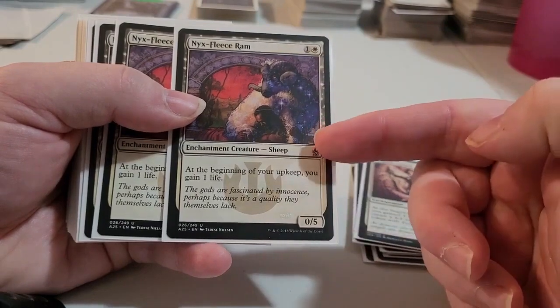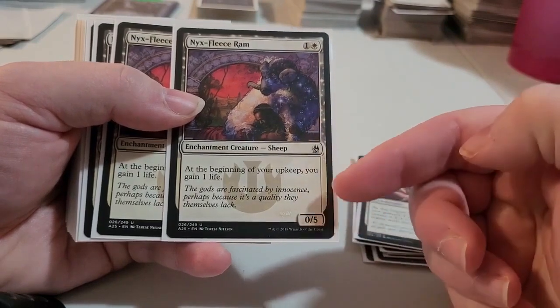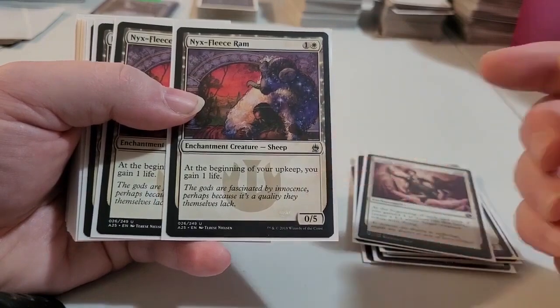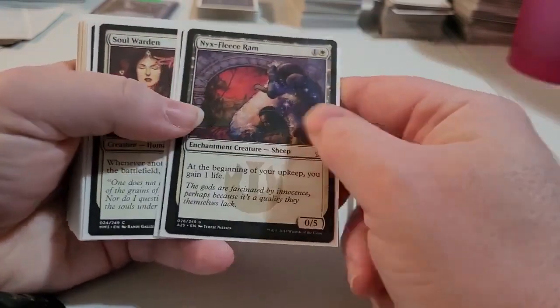These enchantment creatures — Sheep — is a 0/5, but it says at the beginning of your upkeep, you gain one life. So yeah, you can see the life gain side of things in this deck.